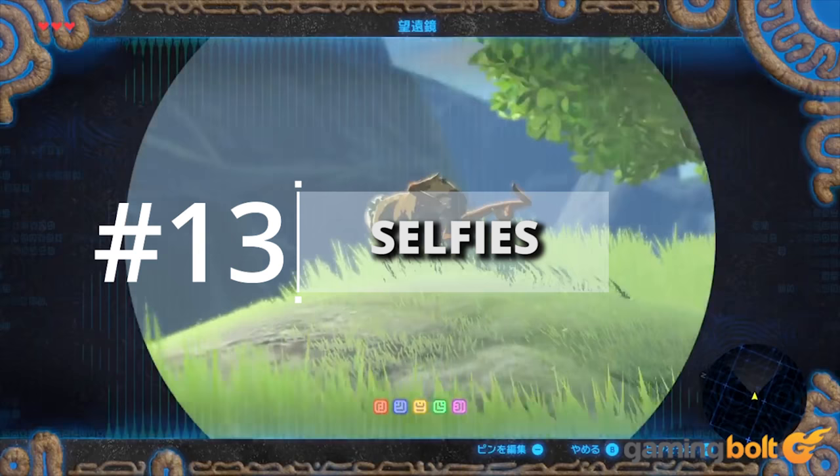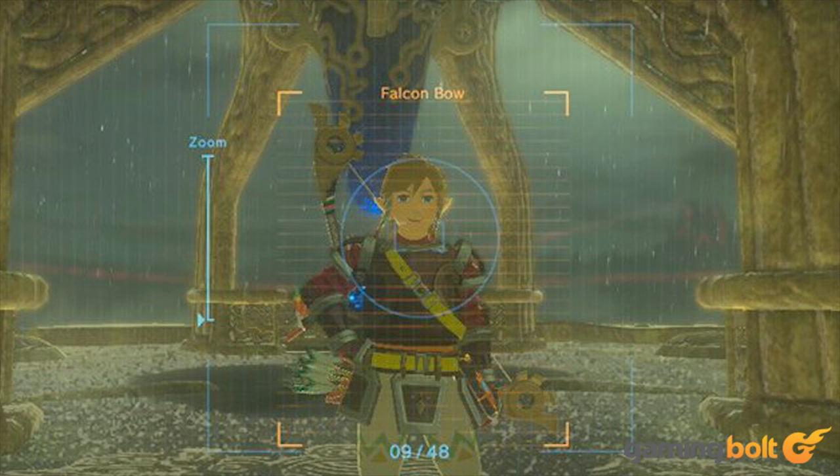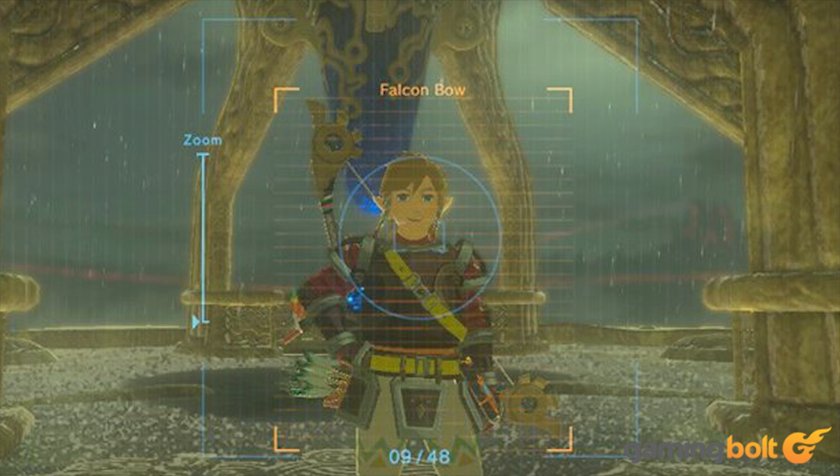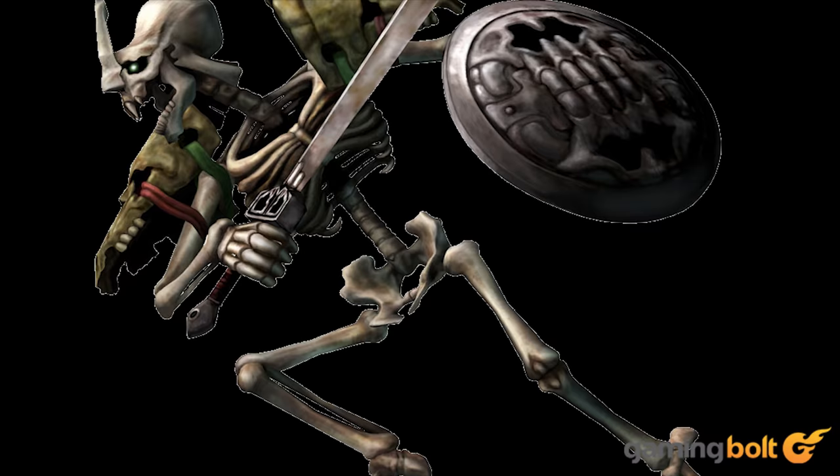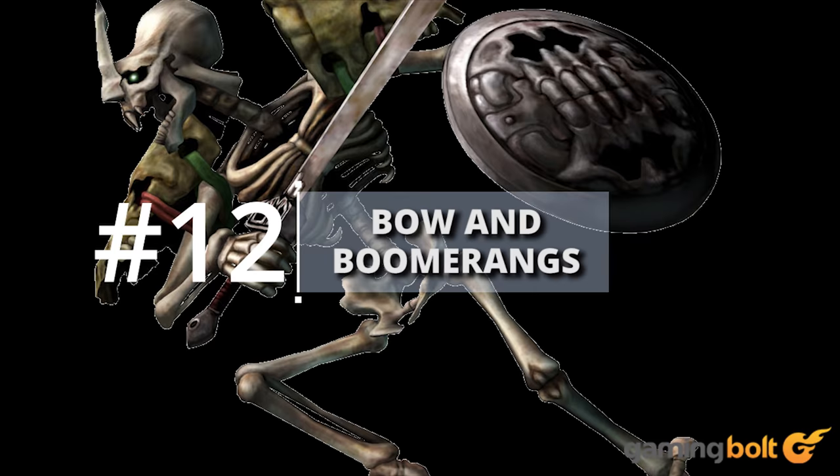Selfies. It's possible to take pictures in Breath of the Wild, and you'll want to do so frequently because this game is gorgeous. But who needs to admire Mother Nature when you can take selfies? With the rune active, press X and you'll be able to click various vain images of our hero. Link has 8 different poses which can be activated with the left analog stick, or ZL plus left analog stick. Hopefully Zelda doesn't catch you uploading these to Facebook wondering why you're taking your sweet time to rescue her.